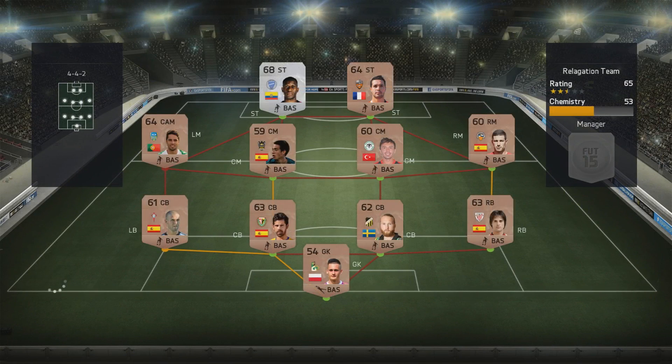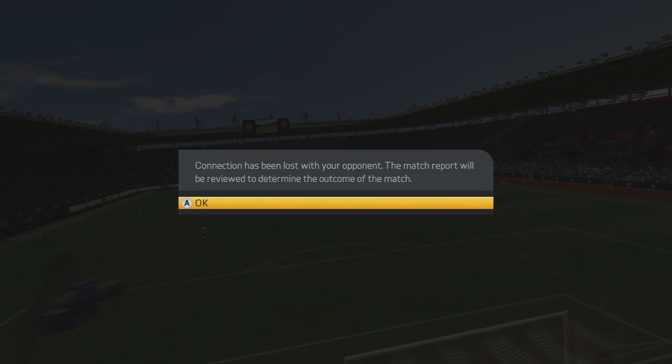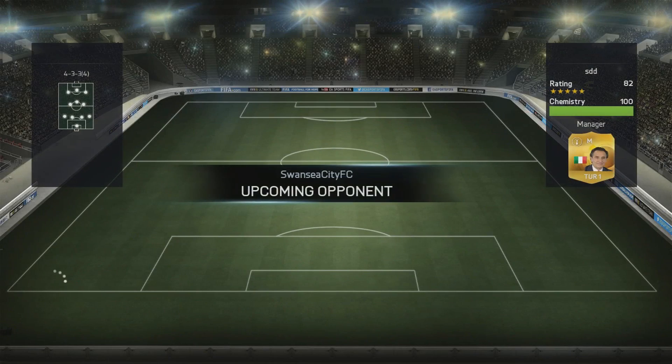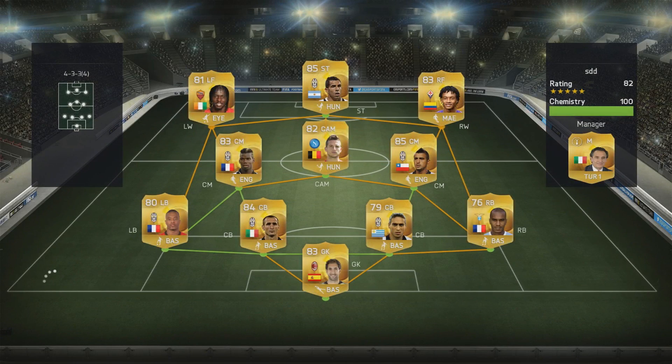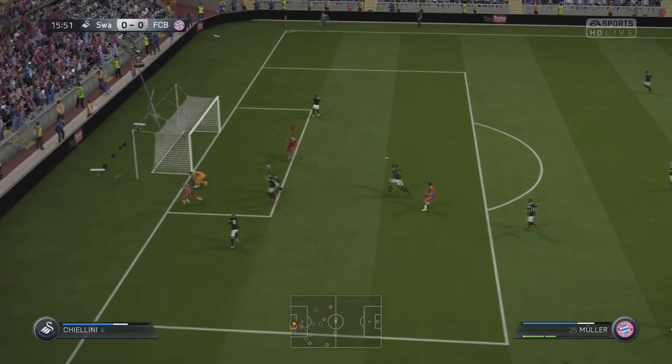I came up against this squad and thought we had a really easy opponent - I didn't read the team name. It says 'relegation team' - I should have known what was going to happen. He literally just got into the game and quit. I wish people, if they were going to do relegation, would at least score an own goal before quitting so I'd get a win and wouldn't have to pay extra contracts. It's just very selfish and time-wasting - getting themselves relegated to go back down to Division 10 and making other people waste time.